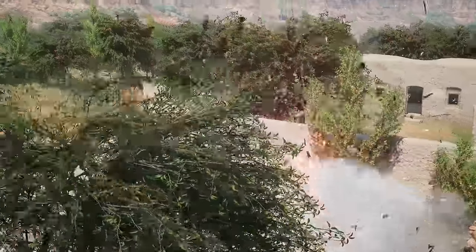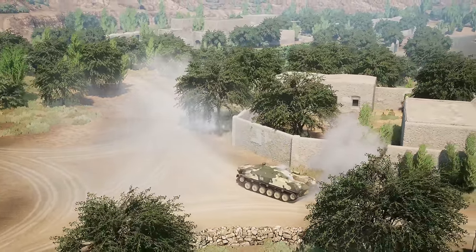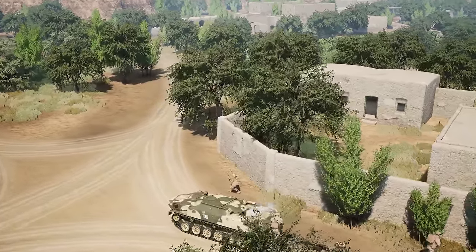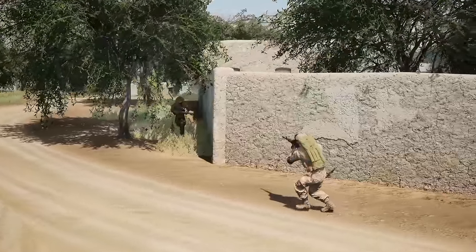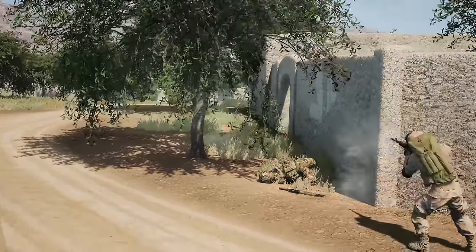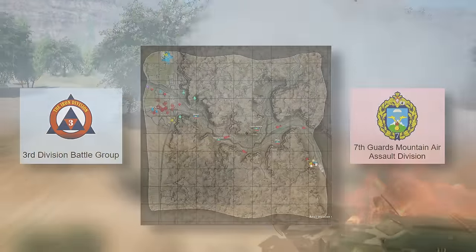Hey guys, my dog here, and today we've got another episode of Eye in the Sky where we take a look at a game of Squad from the top down. This one we have the British up against the Russian VDV on Anvil — Anvil Invasion v1. This is the very first Eye in the Sky in Squad v7.2, which means we have map voting, faction voting, and sub-unit faction voting.